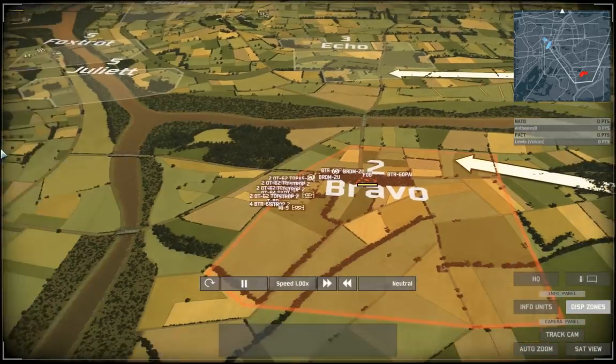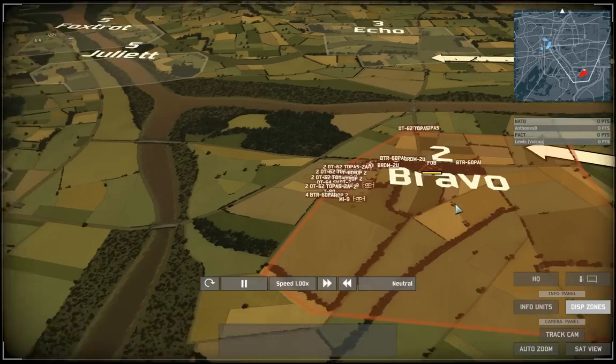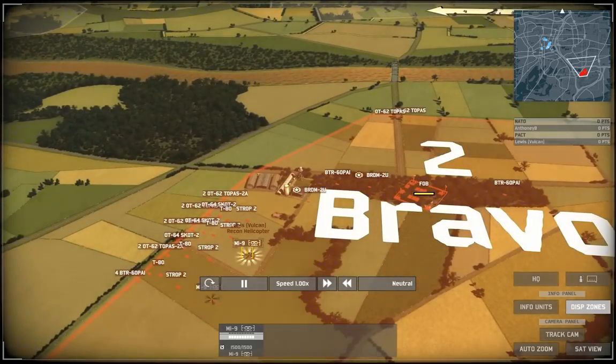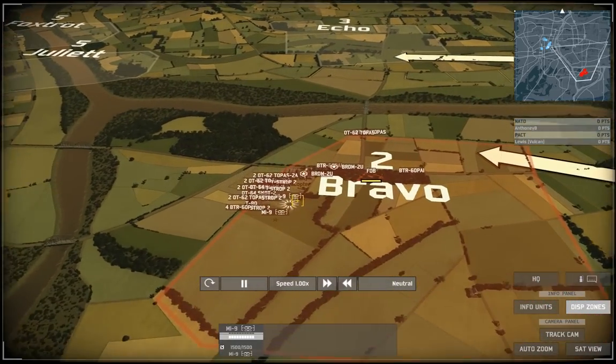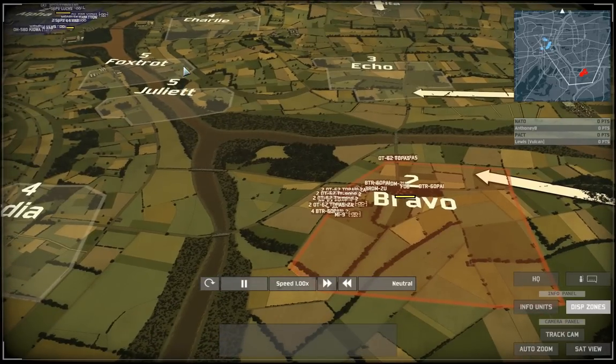I've got two BDRMs — one for capturing India because I felt it would be relatively safe to do so, considering I was going to rush down the left side. I've got two MI9 recon helicopters, which are very important for rush strategies. You definitely don't want to underestimate your recon — you need recon to rush, because if you bump into anything that's going to completely obliterate your army, like a flamethrower, you really need to know it's there before it's too late.